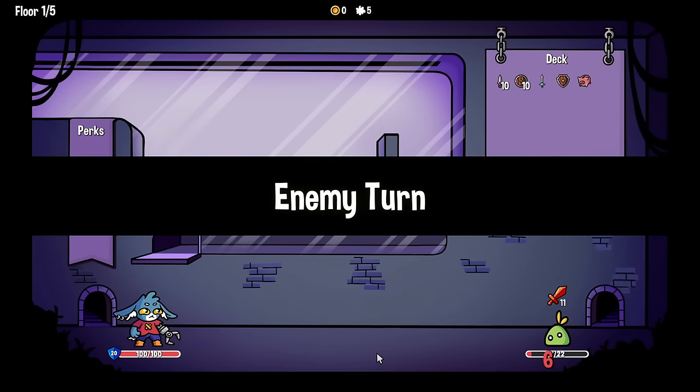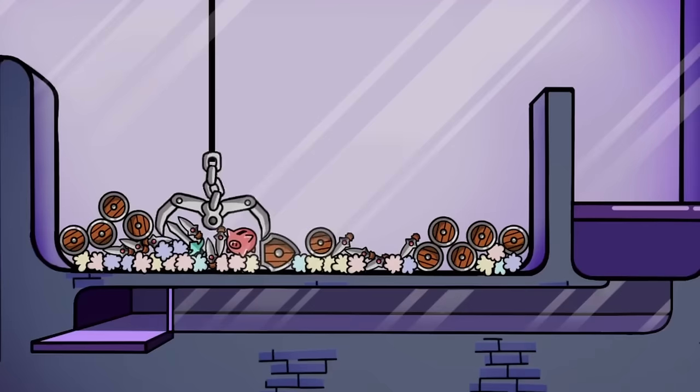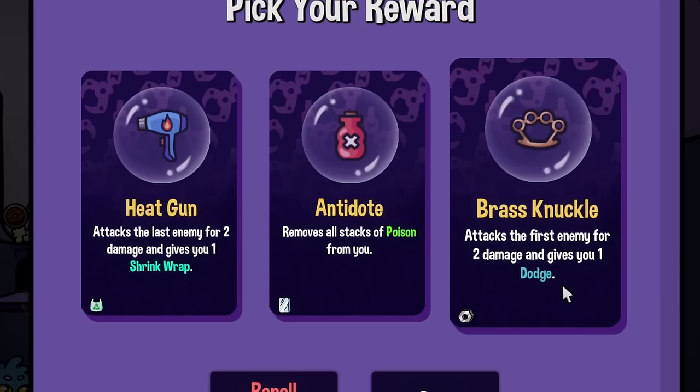Just two health left — that'll solve itself after this turn. So let's use this opportunity to grab this piggy bank here. We might not get it because the enemy's dead already. That's okay because we get some upgrades like these brass knuckles here that give us some dodging.